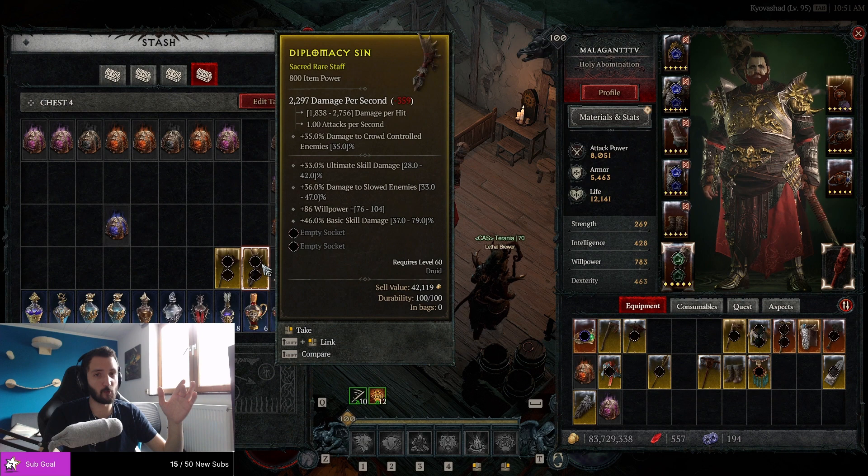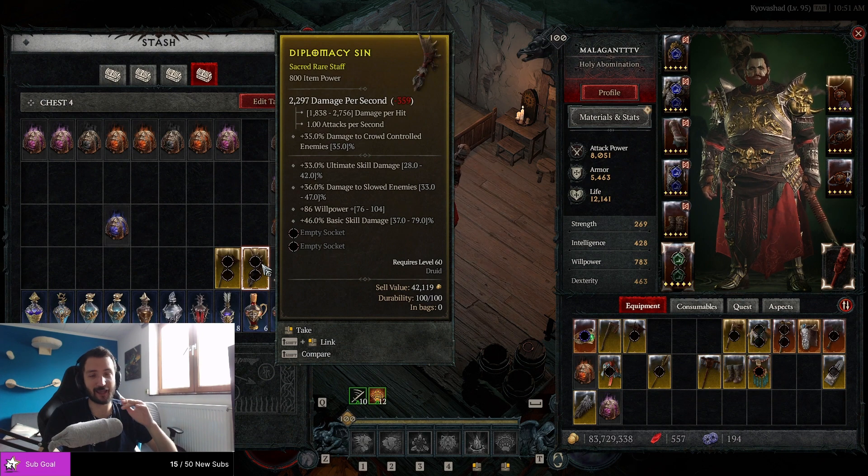No less, no more. So when he drops Sacred, the Sacred item ends up being 800. But with the recent patch we actually set the item level requirements to 60 for Sacred. So now we have an item in our hands that is not only 800 item power but also requiring level 60. It's a very, very strong item for level 60.